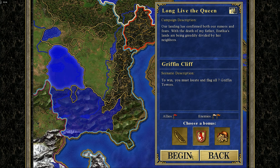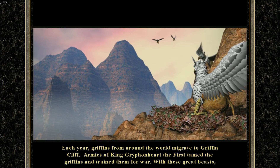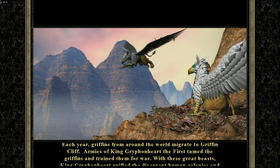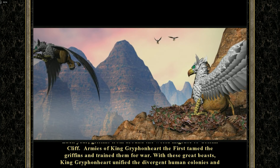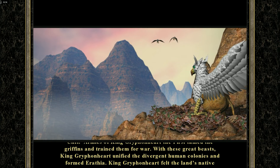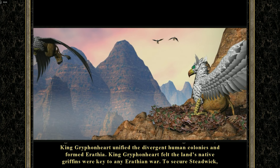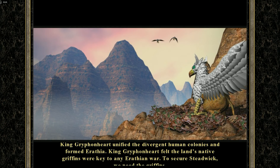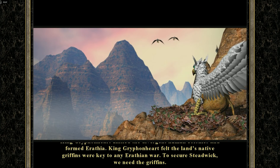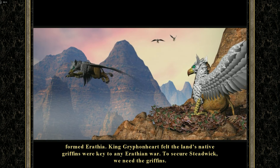Each year, griffins from around the world migrate to Griffincliffe. Armies of King Gryphonheart the First tamed the griffins and trained them for war. With these great beasts, King Gryphonheart unified the divergent human colonies and formed Erathia. King Gryphonheart felt the land's native griffins were key to any Erathian war.